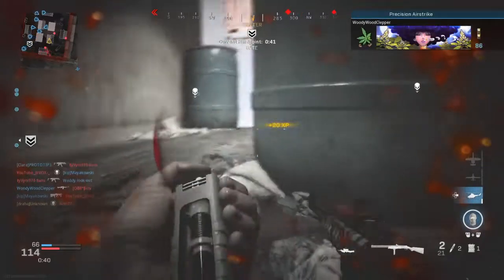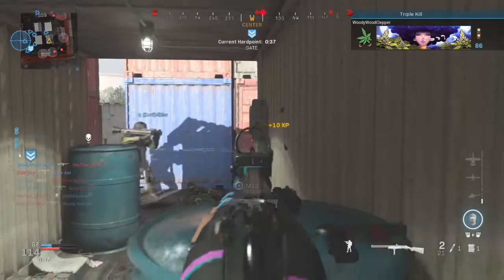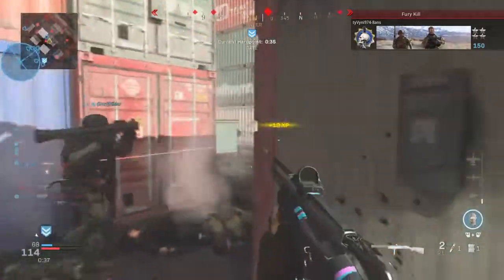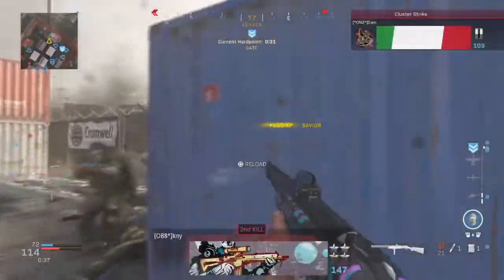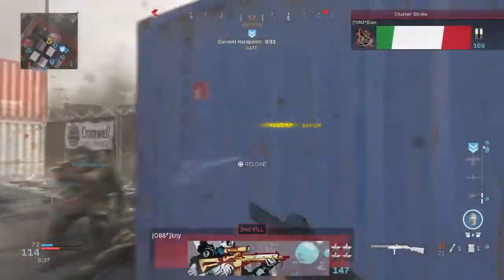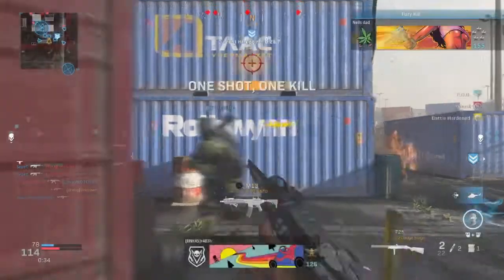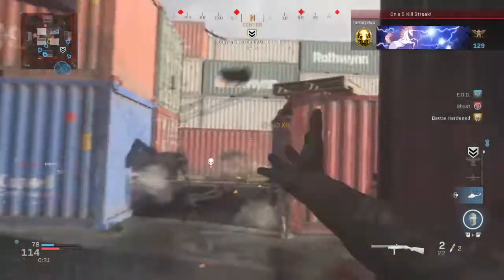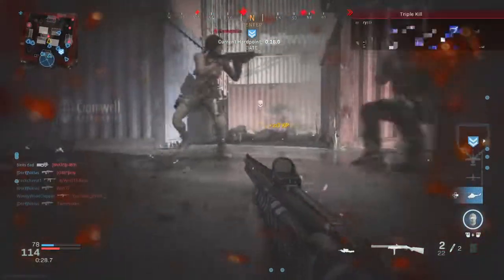For the guard section, I have the Forged Tack Steady Grip equipped. This is a heavy-duty ergonomic guard that keeps the gun stable while aiming. The pros are increased aiming stability and increased aim walking steadiness — huge bonuses when using the 725 shotgun. The only con is reduced aim walking movement speed, but an earlier attachment already increased that, so it evens out.